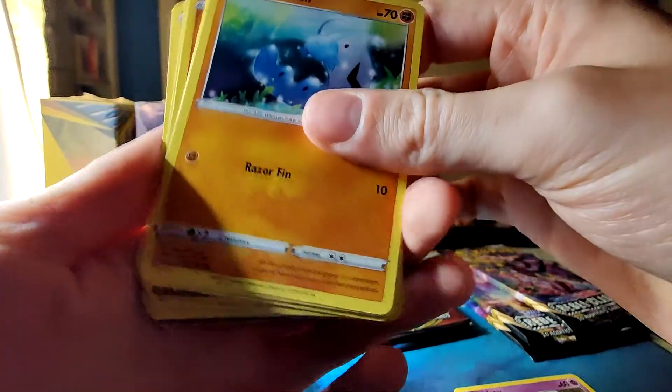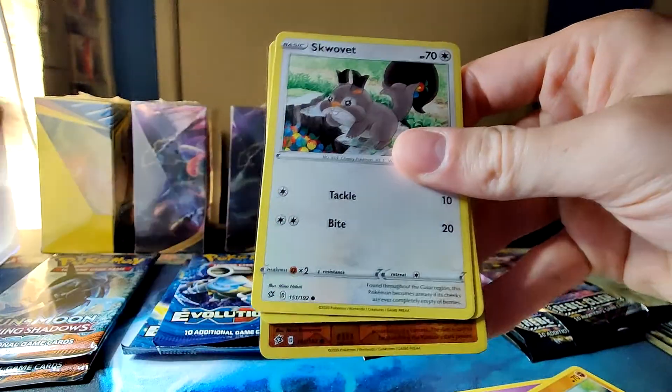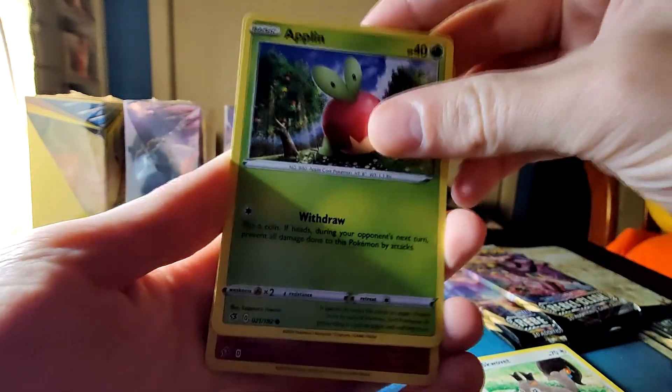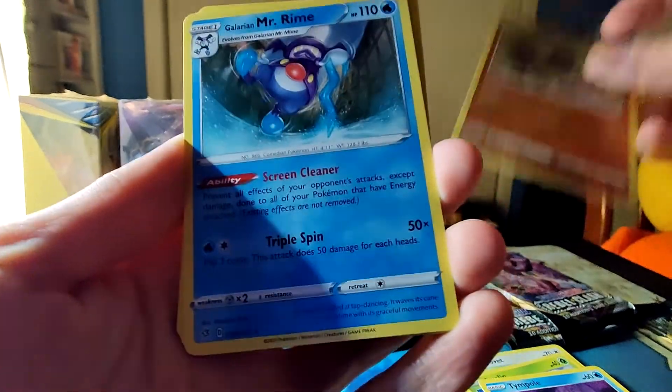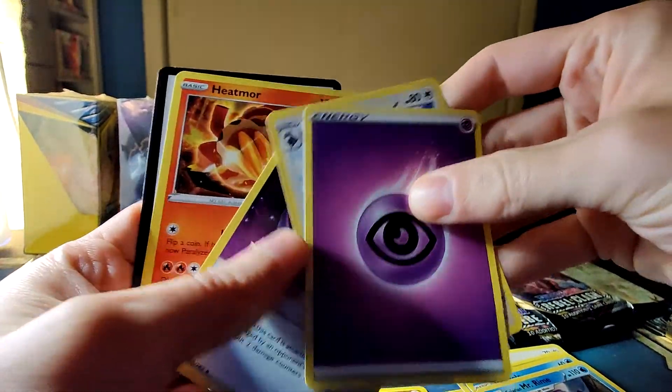Natu. Barboch. Sorry about that shadow — my lighting here is not spectacular. Skwovet. Applin. Temple. Reverse Galarian Yin Mask, and a non-holo Galarian Mister Rhyme.